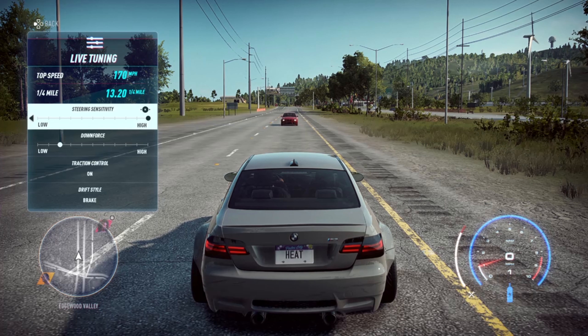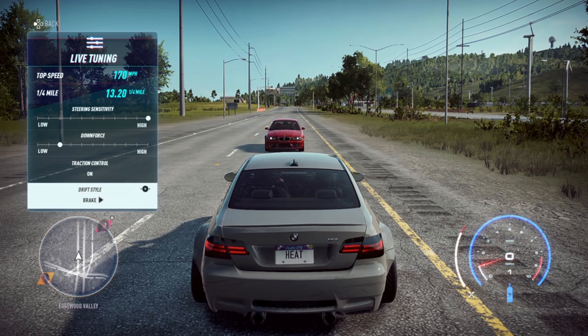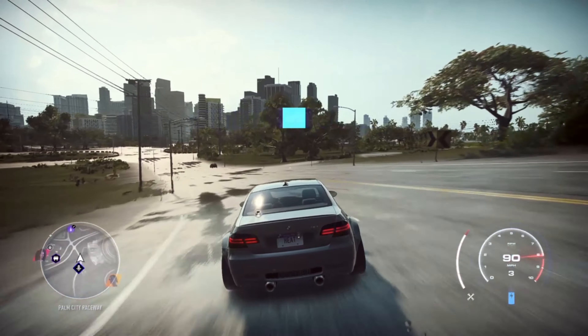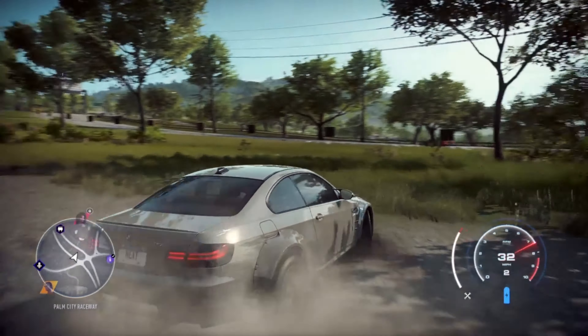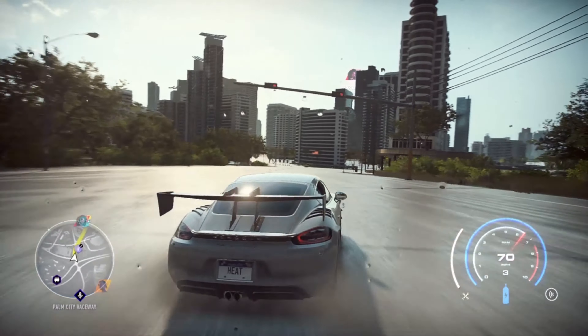Live tuning gives you the option to tweak traction control, steering sensitivity, and downforce, all from within the game. Drifts are shorter in Need for Speed Heat, but you have more control over the angle of the drift, making it more enjoyable. Keep in mind that the car you drive also has a say in the drift — for example, drifting in the BMW M3 gives you wilder drifts than drifting in the Lotus Exige or a Porsche 911.